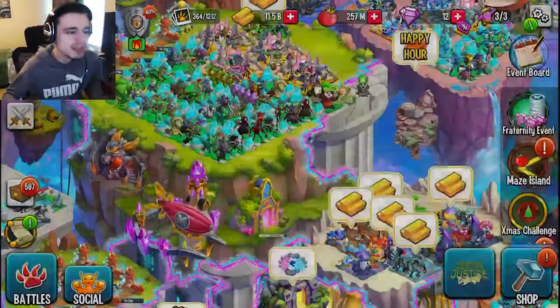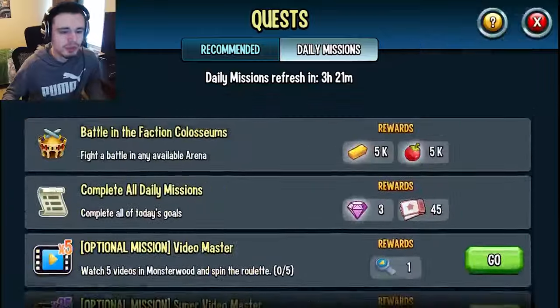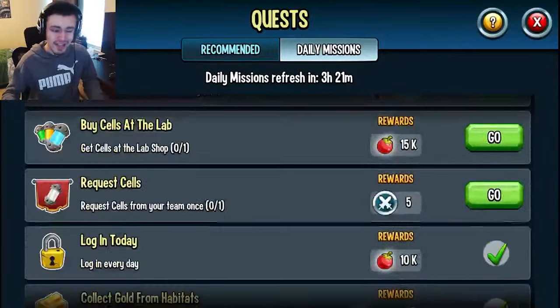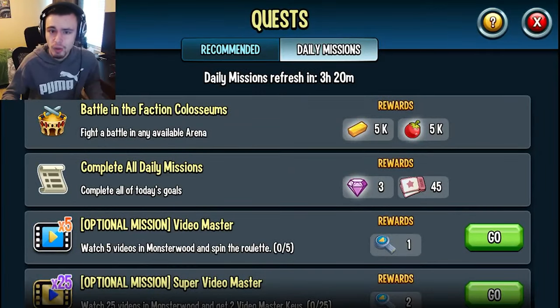The next way is through Goals. If you go into Goals and then go to Daily Missions, completing all of your daily missions will get you a chest. It hasn't started yet at the time of recording, but by the time this video comes out you will most likely be able to get chests out of the daily goals, so definitely keep an eye out for that one.